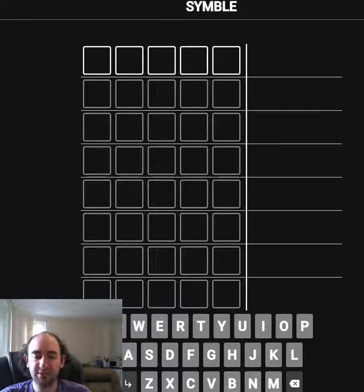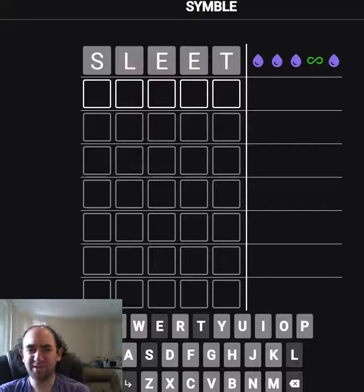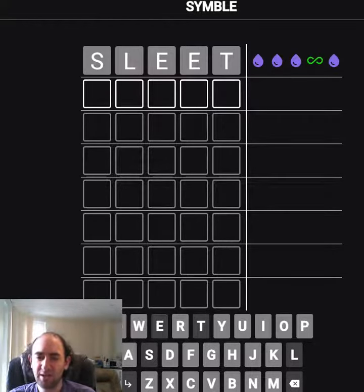Hello again, welcome to today's attempt at the symbol puzzle, starting with the answer from a few days ago, which was sleet. That's interesting — we've got one different symbol. If you're new, we don't know what each symbol means in this game, but it's quite likely that we've either got the E in the right place in fourth position, or that symbol is telling us one of the other letters should be fourth. I'm going to assume for now that the E is fourth, because '-er' is quite a common ending.